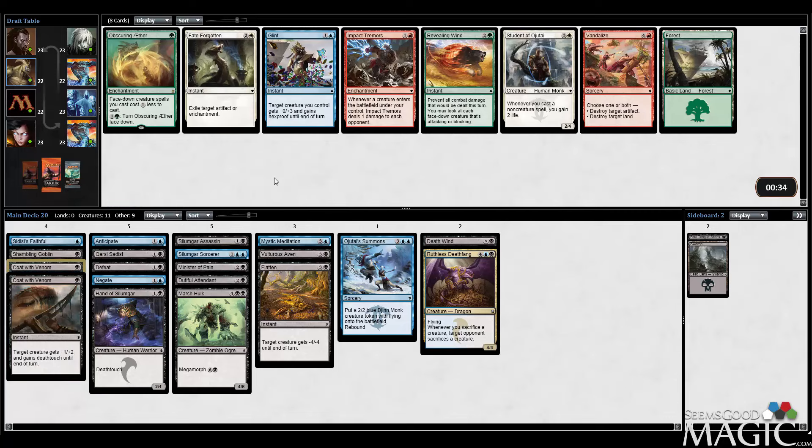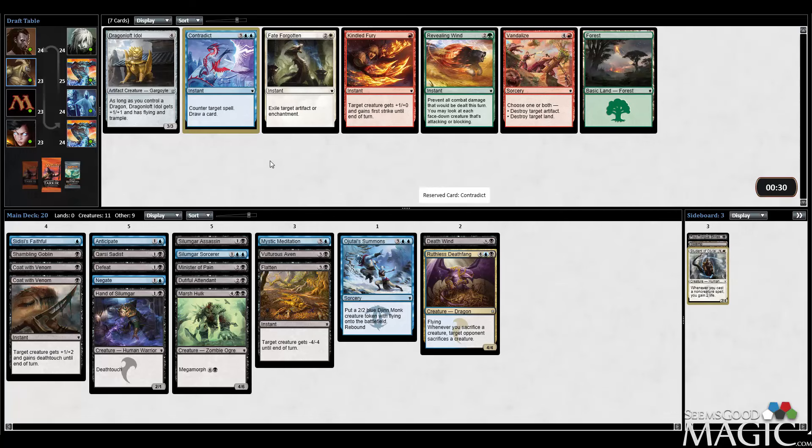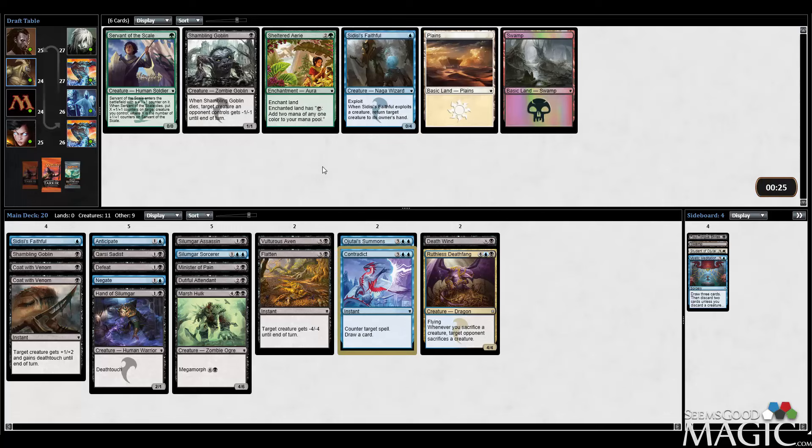No Palace Familiars, unfortunately — that could come back to haunt us a little bit. I'm fine taking a second Coat with Venom over the Custodian. We're a little bit creature-light, but we have Ojitai's Summons and I think we'll pick up enough creatures out of Pack 3 and be fine. Coat with Venom is just an excellent combat trick. Kind of a miss next pick, so I'll take the best card which is probably Student of Ojitai. I'm actually fine taking a Contradict — there's a decent chance we end up playing it. Nice to have counterspells: now we have Negate, Silumgar Sorcerer, and Contradict, which played in conjunction with our other instant speed spells like Anticipate, Flatten, and Deathwind means it's really nice to have card draw at instant speed. I'll take a second Shambling Goblin over a second Faithful — one Faithful is probably enough, and having plenty of exploit fodder is really nice.